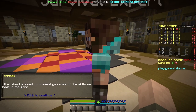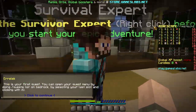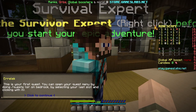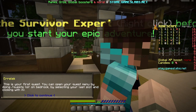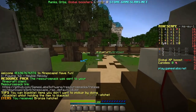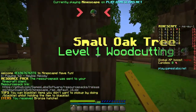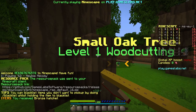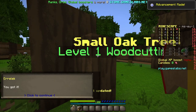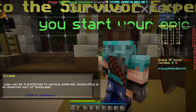The island is meant to present you with some of the skills in the game. Make sure you turn on server resource pack — this is your first quest. You can open your quest menu by doing quests. I got a bronze axe — chop any tree, small or cookie — and I didn't have to do anything, that's brilliant. Logs can be transformed into various materials; woodcutting is an essential part of Minescape.